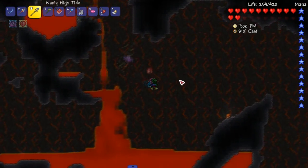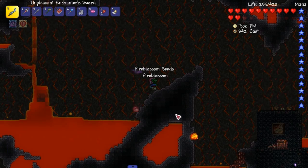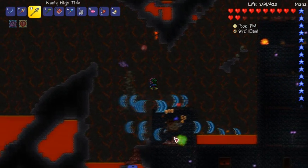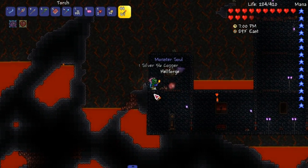Here we are down in beautiful Hell. It's not that beautiful down here. Do we have a Hellforge? I don't think we do. We need to get a couple things gathered here, primarily Hellstone. Really, that's all, and we are good to go.